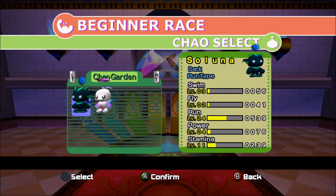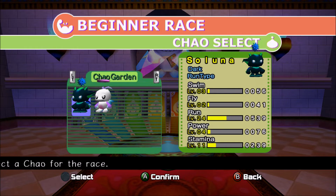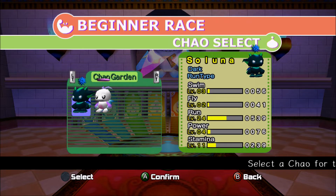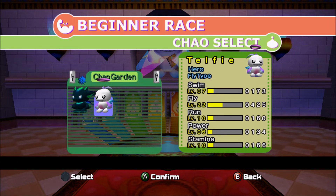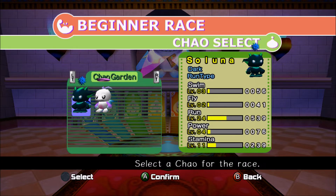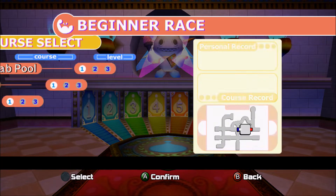When you go in, you're greeted by a similar Chao Select screen as in Chao Karate. We can pick between our two Chao. Telfi seems much more balanced in terms of points - look at the yellow bars. Soluna has just minuscule swim and fly stats, while Telfi doesn't have anything very minuscule - at least 134 points in each stat, whereas Soluna has three stats under 100. But we're going to select Soluna for now to show you the next screen.